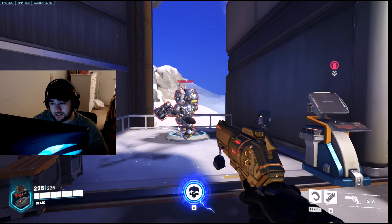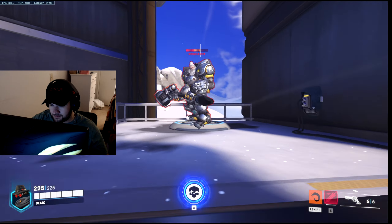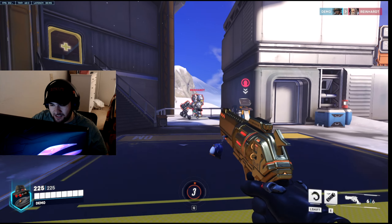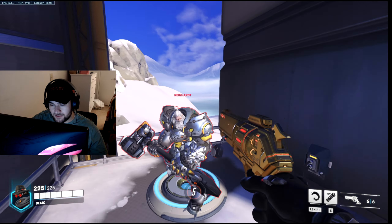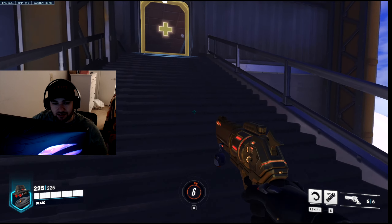You can reset your reload with roll. Say you're depleted — you're at one bullet — you shoot, right-click, and then you have your six bullets again. Right-clicking also cancels your High Noon. A lot of McCrees or Cassidys will shoot all their bullets out and then roll to reload.